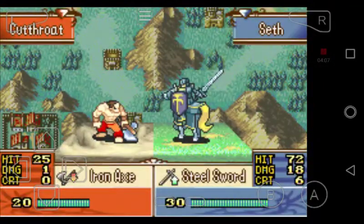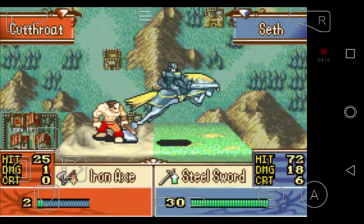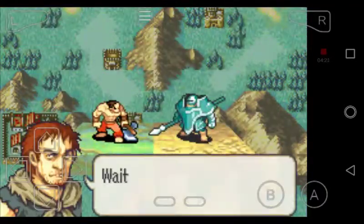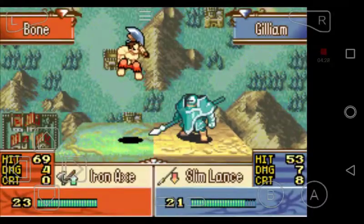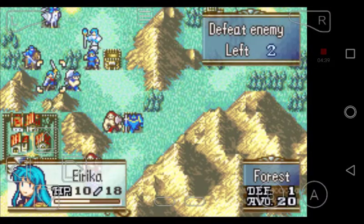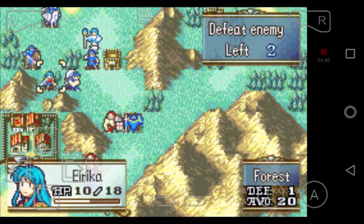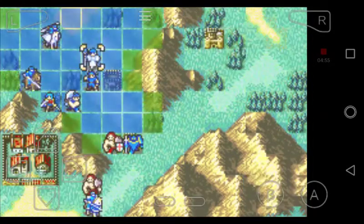Now it's the enemy phase and there's only two enemies left — looks like this will be it for them. The reason I put Garcia in that fort is because I knew he would be weak to swords and might take damage. As you can see, he just healed — that happens when you have a unit on a fort, because they gain a little bit of health back each turn. Now let's move Mulder to heal Erica.